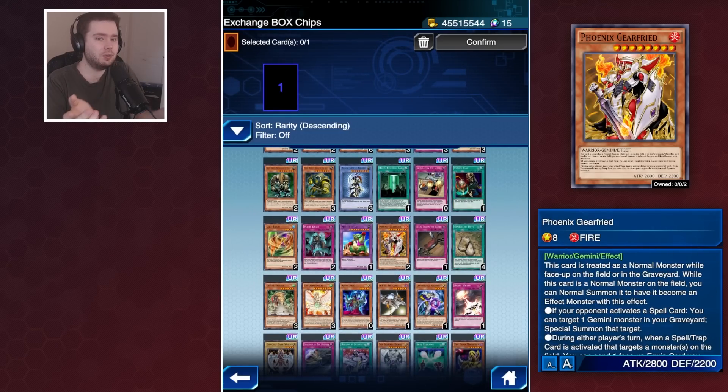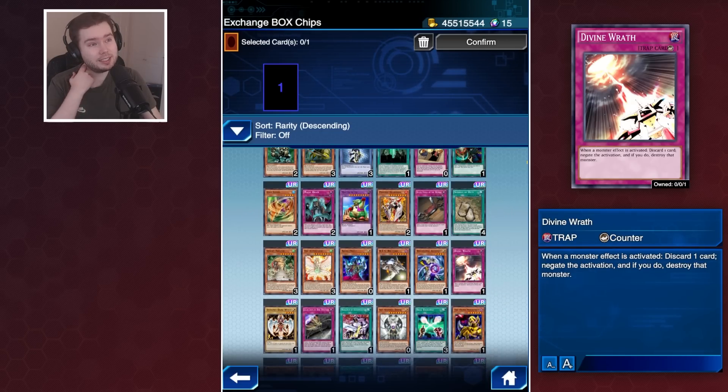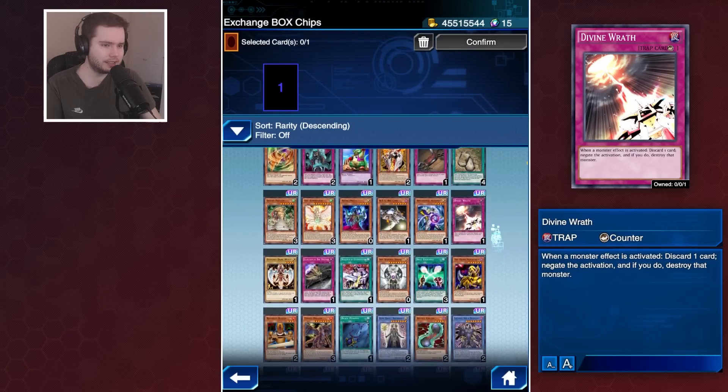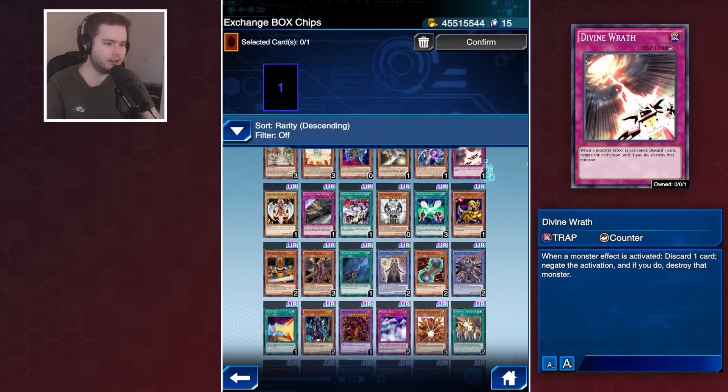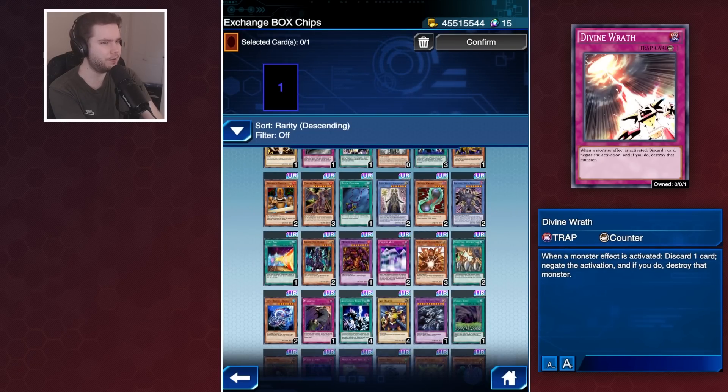Phoenix Gear Freed might be useful with an upcoming skill in the next main box - this might be one to hold onto if you're going to need three copies. Divine Wrath is a generically good card to have, and if you play Blue-Eyes this will be a pretty decent pick. A lot of this stuff is tailored to very early Duel Links and so it's not going to be super relevant today - there are only a few cards where it really matters.